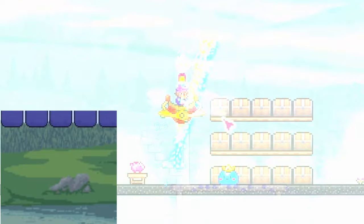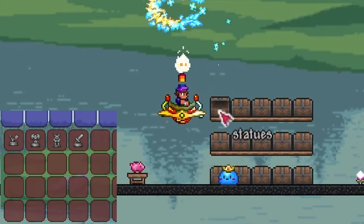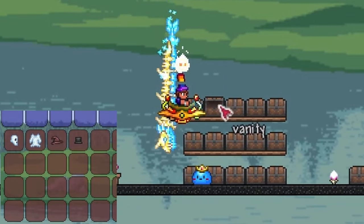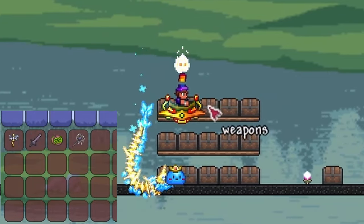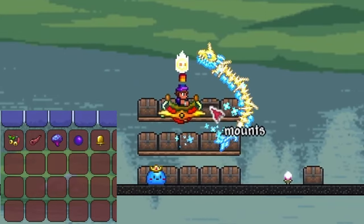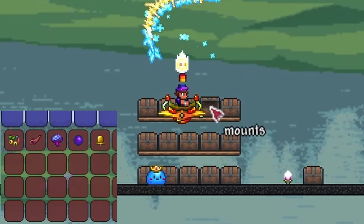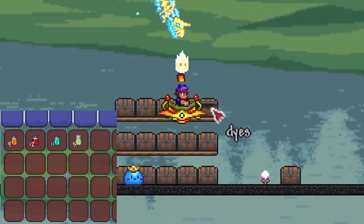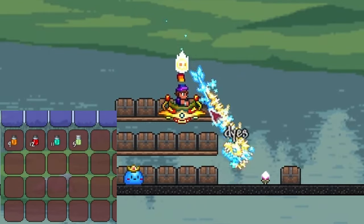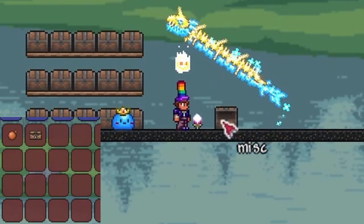For the last row, I would include categories that you don't have to access often, such as statues, vanity, weapons, mounts, dyes, and miscellaneous. The statue chest doesn't have to include statues that are actually useful, like the heart statues — mostly just decorative statues like the angel statue. Vanity is pretty straightforward and this chest will likely fill up fast, so get ready to make more. Weapons is also straightforward — I usually like to sell most of my weapons for money, but any extra ones I want to keep, I put there. Mounts and dyes is pretty straightforward as well. Some super specific items may not fit into any category, so those are for the miscellaneous chest.